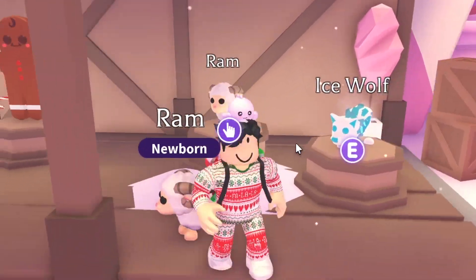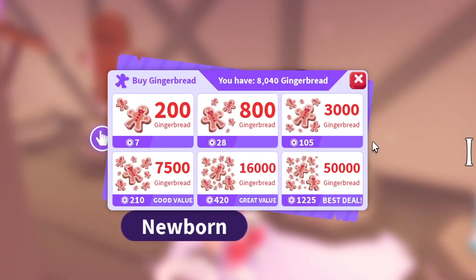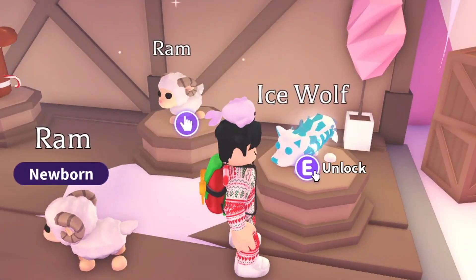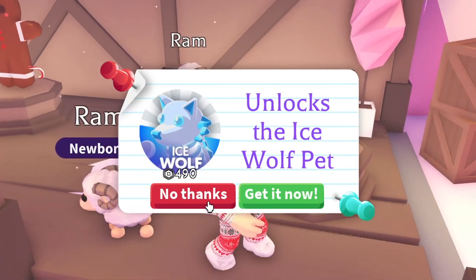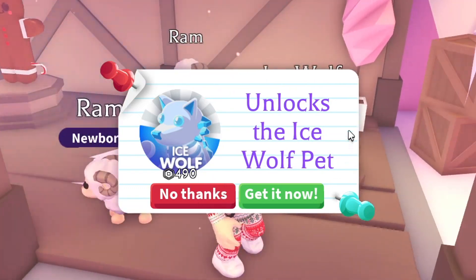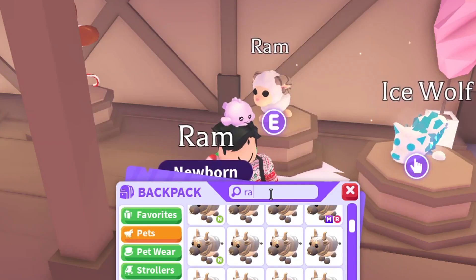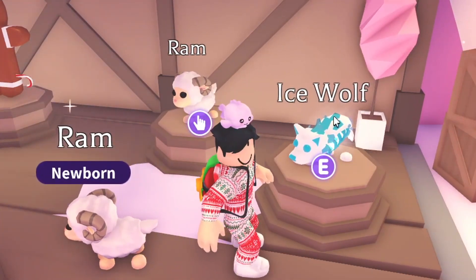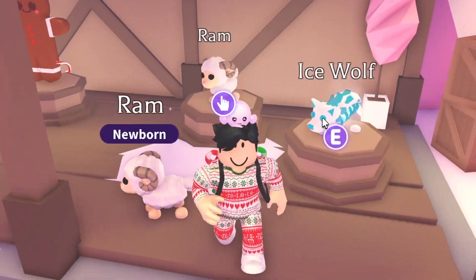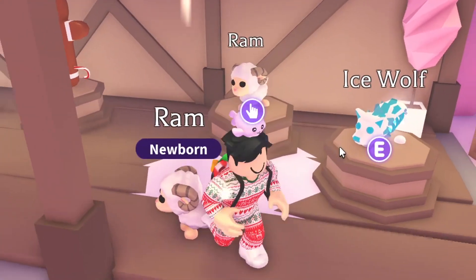The brand new Adopt Me update is officially live. We have two new pets: the RAM, which is 50,000 gingerbread — basically 1,225 Robux — and then the Ice Wolf pet, which looks like the Lava Wolf. It's about 500 Robux. I'm going to be trading nine of the RAMs, and Brit's going to be trading around 10 or nine Ice Wolves.